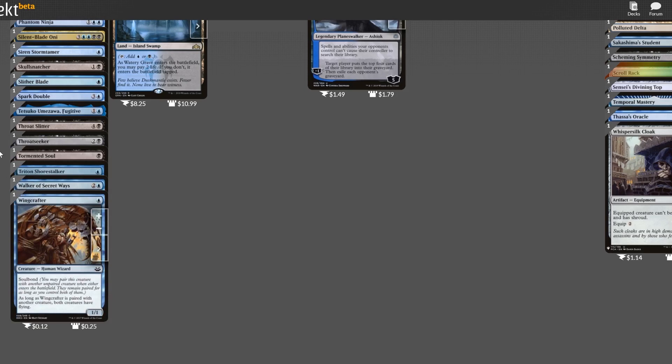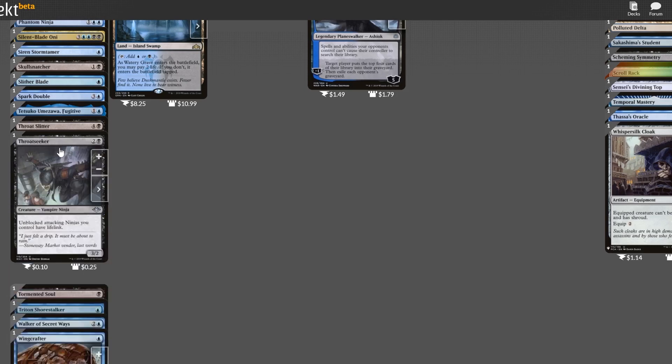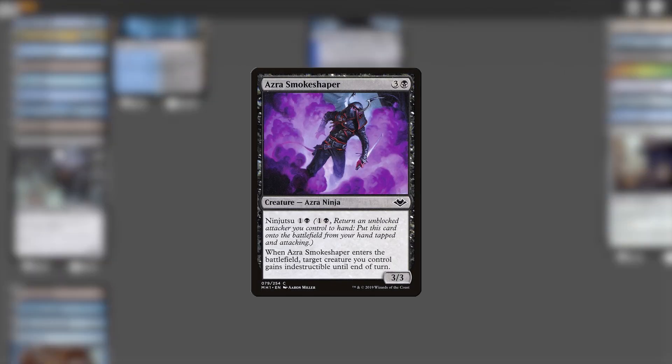I've got one final cut, and brace yourself — I am cutting a ninja. Throat Seeker doesn't do what we want here. Lifelink on our 1 or 2 power ninjas? Even in the ideal attack, this will probably only gain us like 5 life. This is a 3-mana creature with no evasion. It has a useful creature type, but I'm going to replace it with a different ninja: Azra Smokeshaper, which surprisingly doesn't show up in the original average decklist. It's not exactly a home run ninja, but it has a cheap ninjutsu cost, and that's what really matters — it lets us manipulate our attackers by flitting multiple ninjas in and out of play during a single combat when the need arises.